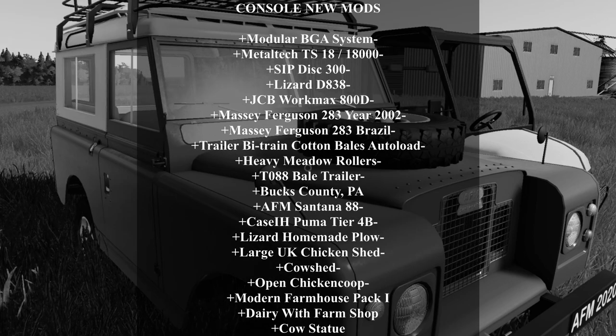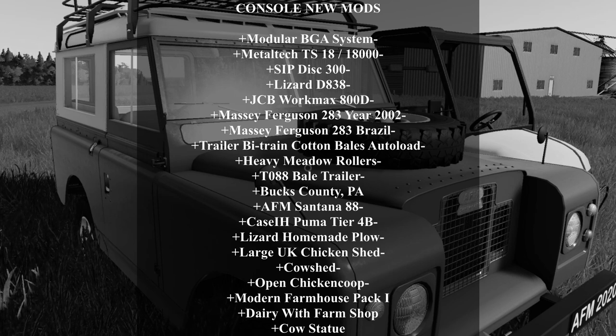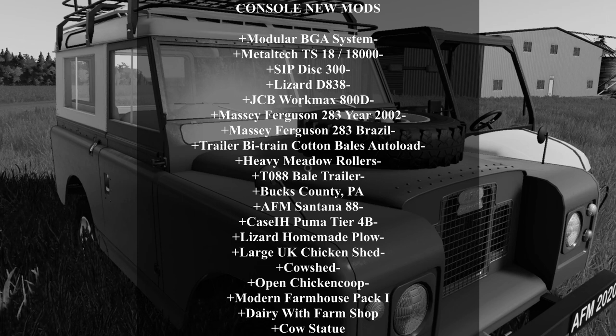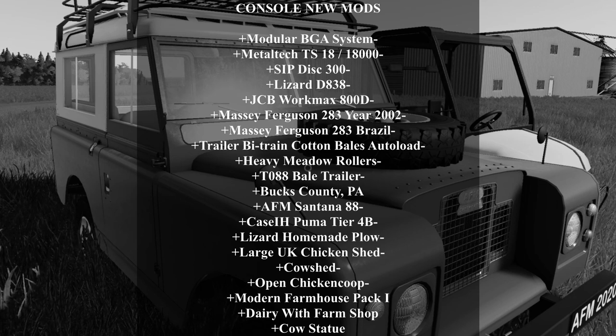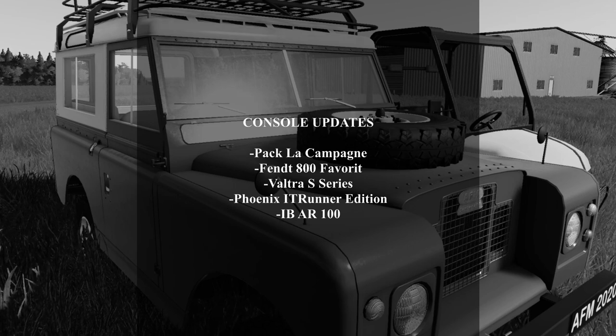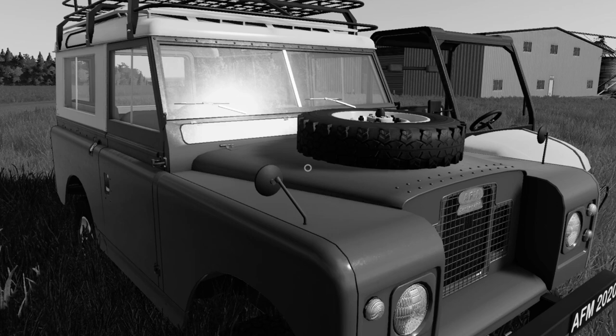On consoles we got the Modular BGA System, Metal Tech TS1818000, ZipDisc 300, Lizard DA38, JCB WorkMax 800D, Massey Ferguson 283 Year 2002, Massey Ferguson 283 Brazil, Trailer Buy Train Cotton Bales Autoload, Heavy Metal Rollers, T088 Bale Trailer, Bucks County PA (a new map), AFM Santana 88, Case IH Puma Tier 4B, Lizard Homemade Plow, Large UK Chicken Shed, Cow Shed, Open Chicken Coop, Modern Farmhouse Pack I, Dairy with Farm Shop, and Cow Statue. Also console updates: Pack La Chapagne, Fendt 800 Favorite, Vulture S Series, Phoenix IT Runner Edition, and the IBAR 100. Let's roll that intro and get into these new mods.